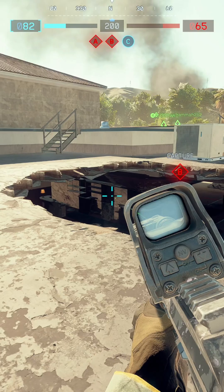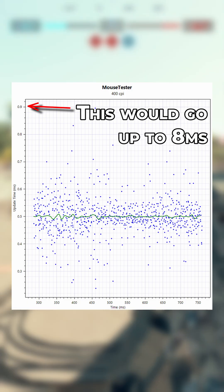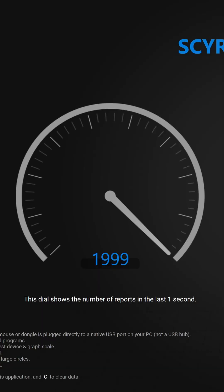Restart your rig. Don't just take the placebo effect's word for it — open one of the polling rate testers in the description. Before the fix, you'd have seen your polling rate flatline around 125 hertz while BF6 is open. After the fix, you should see the full 1,000, 2,000, 4,000, or 8,000 hertz that you actually paid for.